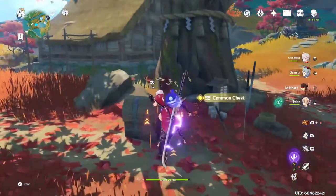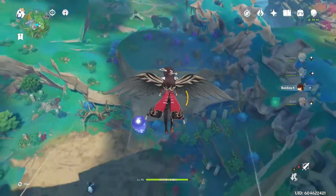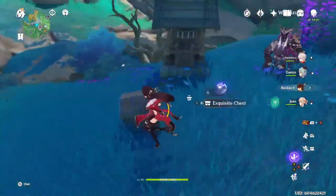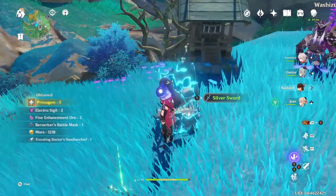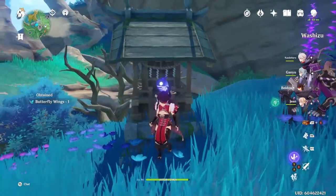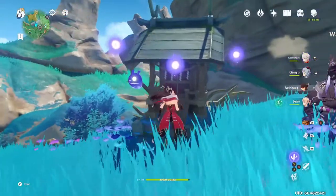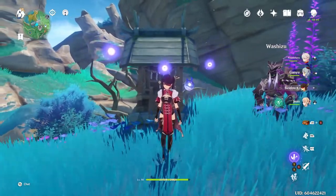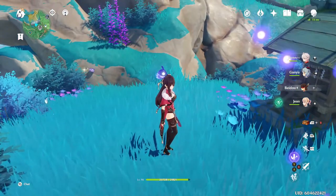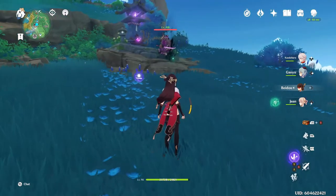Over by the Maguu Kenki fight we're going to fly across to another area. There's a chest here that does not naturally spawn - instead what you need to do is talk with Washizu and get the rights to pray at the Outstrider Shrine. You need to pay your respects to it three times; once you've done so three times the orbs will appear. When you come back the next day a chest will reappear here - I don't believe this chest is infinite but it does reset pretty commonly.